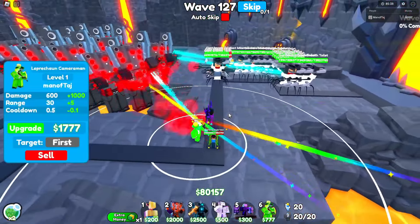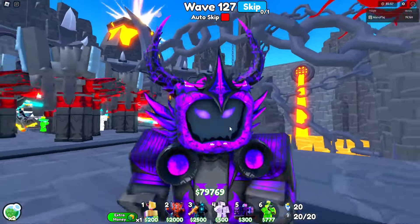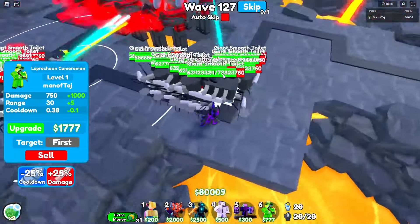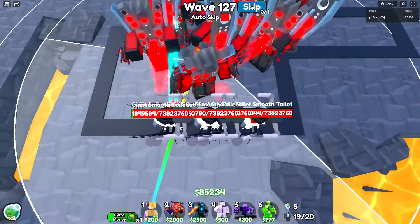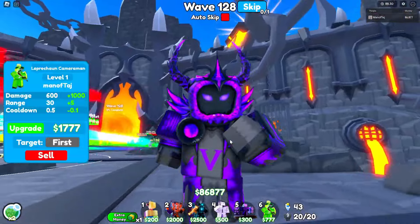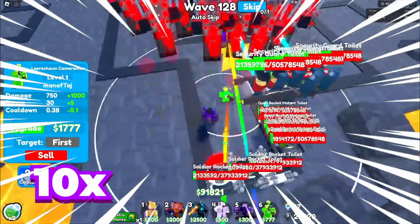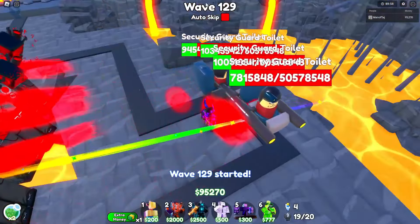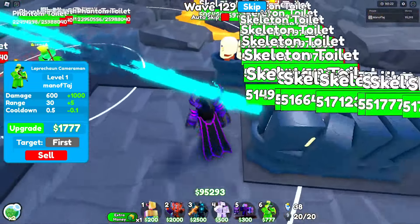Once the turkeys are about 65 million health, skip to 125 — this wave is a bunch of spam, so set to strongest. Once DJs are around 10-15 million health, skip to 126. Watch out for two glitches, but they should die to AOE. On 126, constantly stun bait the pumpkins until they die. For 127, set everything to first and mass stun bait. Get rid of the rocket shield toilet in the front as fast as possible — it's the most annoying toilet in the game.